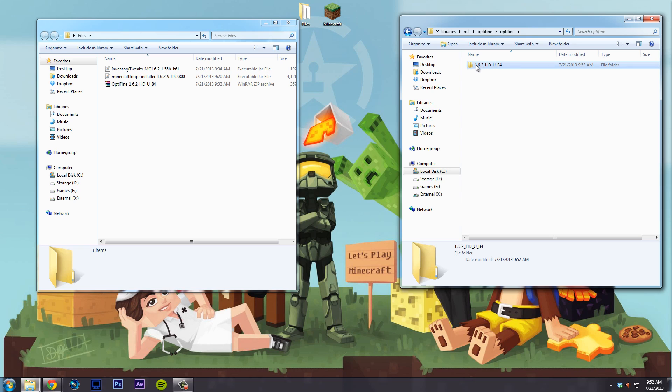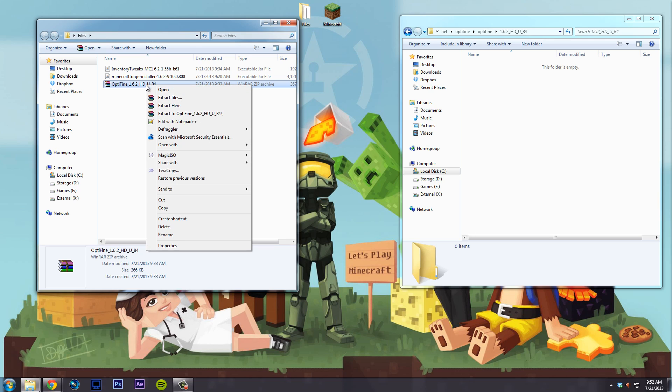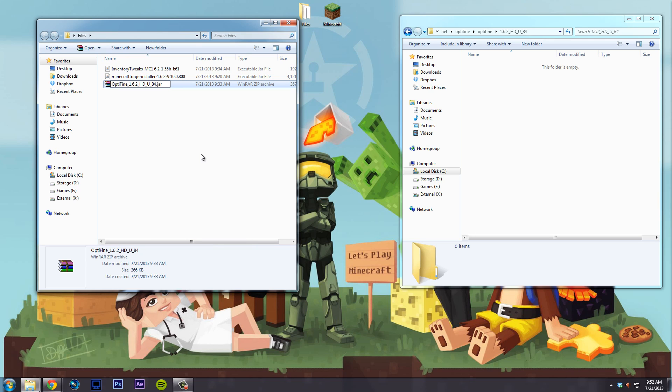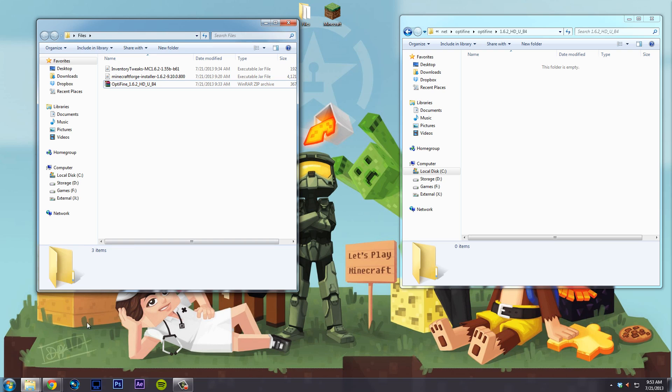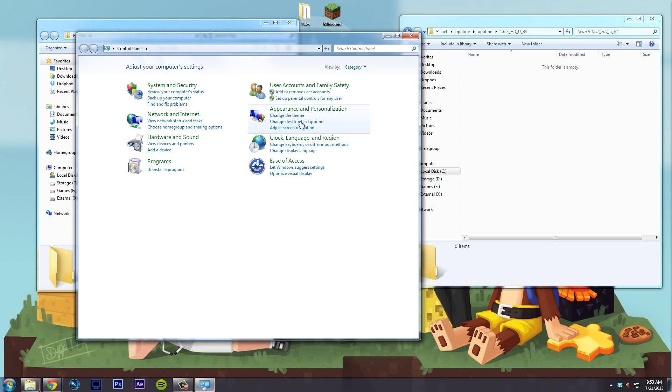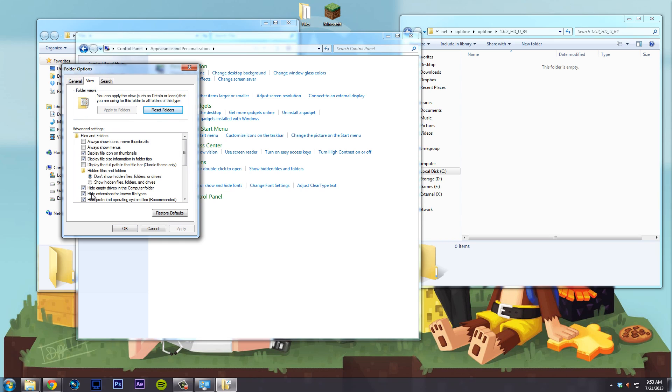Name the version folder something like 1.62_HD_Ultra_B4. Now, we can't simply drag the OptiFine file over — we have to change it from a zip file to a JAR. The easiest way is to rename it with a .jar extension. However, by default Windows does not show file extensions. So what we need to do is enable file extensions. Go to Start, Control Panel, Appearances and Personalization, Folder Options, and under View uncheck 'Hide extensions for known file types.'